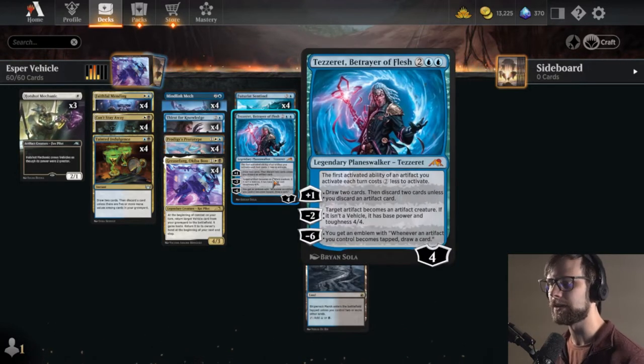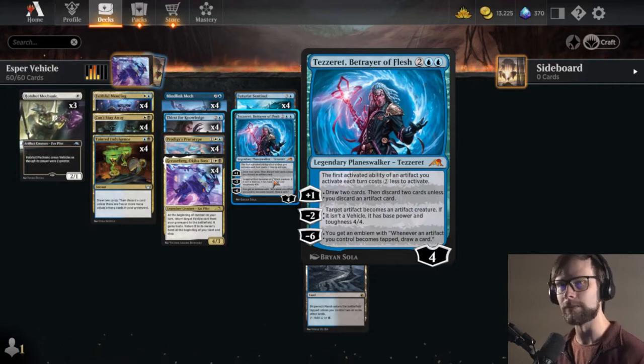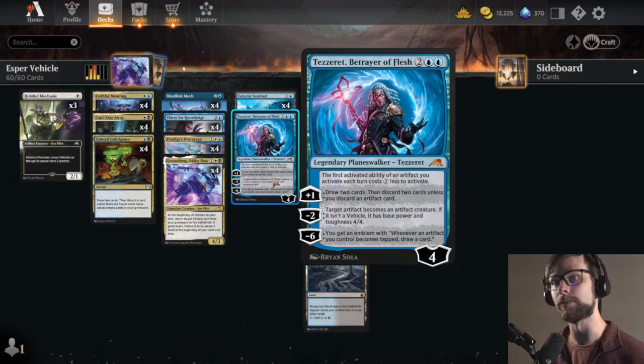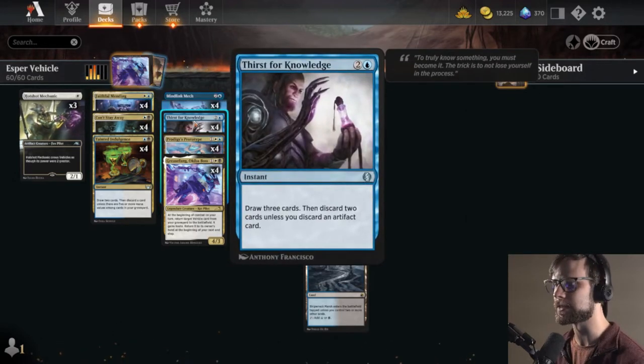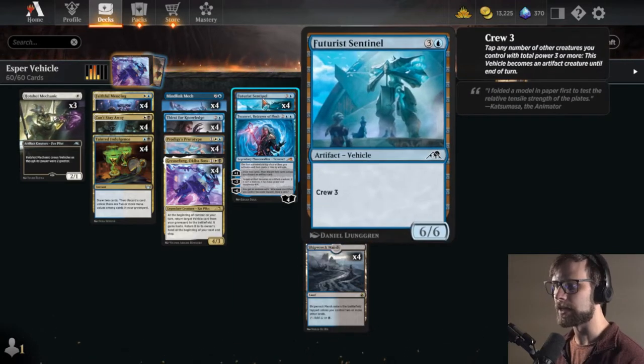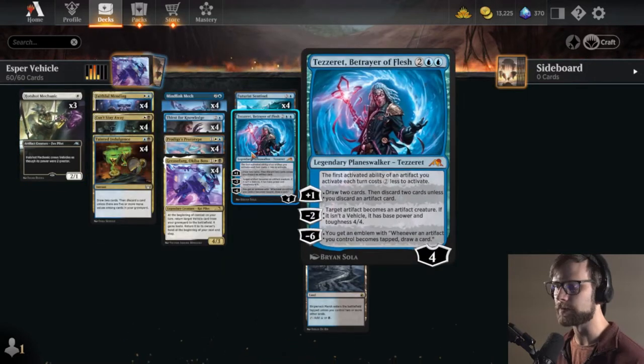We do have a single Tezzeret in here as well. This isn't something we're really focused on, but it is actually a really good enabler for the deck. That plus one - being able to draw two and discard two unless you discard an artifact - that's perfect for us. We want to discard an artifact. It's the exact same as Thirst for Knowledge. We can also use that minus two to create a big 6/6, or give our other little guys +4, making them an attacking creature right away.